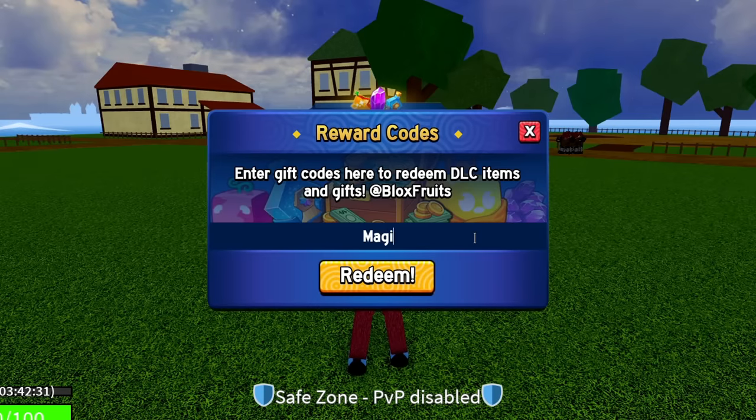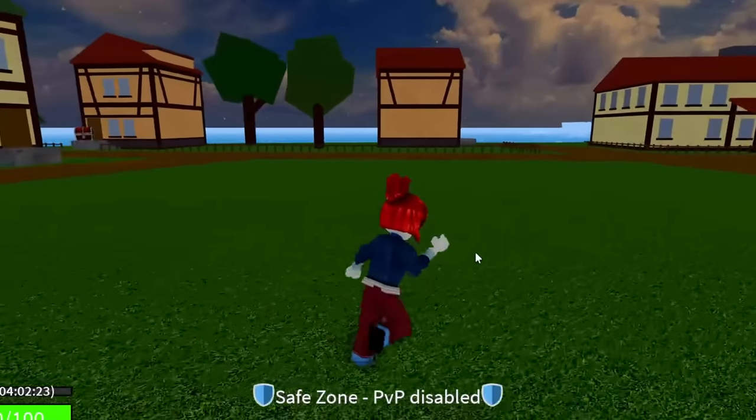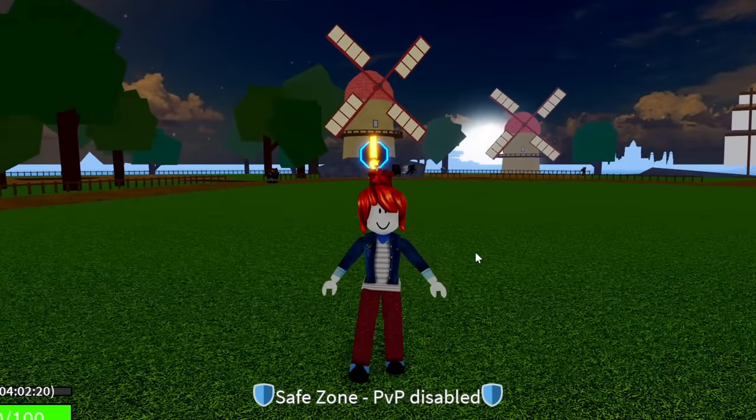The code after that is MAGICBUS — M-A-G-I-C then B-U-S. Enter Magic Bus just like that and hit redeem. Success. That code is working and is going to give you guys double XP for 20 minutes as well.